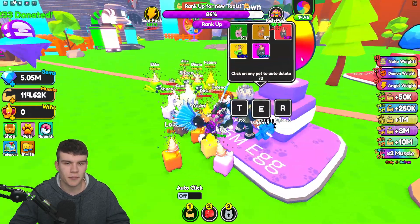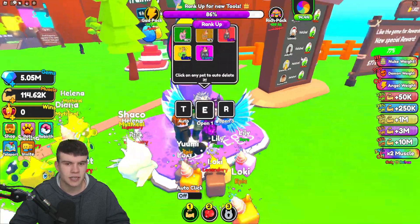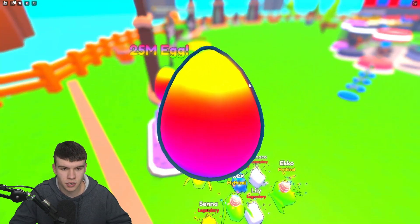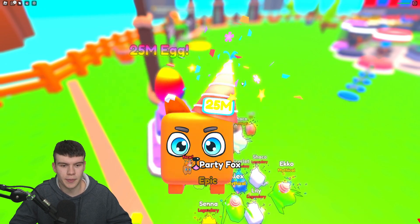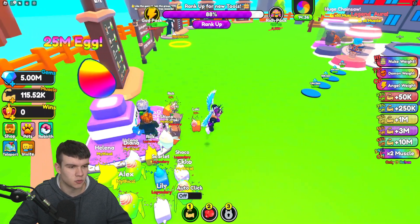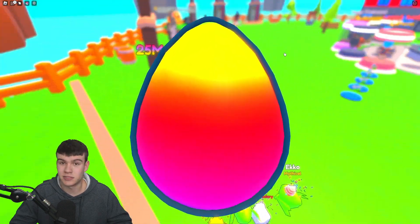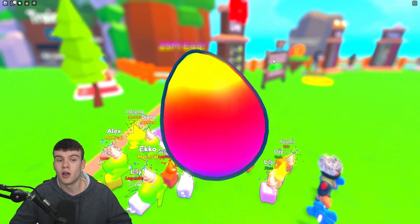This egg is 50k, so let's go in and open some of these 25 million eggs and see what type of pets we can get. I'm really happy about those 5 million gems — that's quite nice and definitely useful. This one has an eight times multiplier, so these are quite decent eggs. Comment down below what your best pet is inside Strong Muscle Simulator.